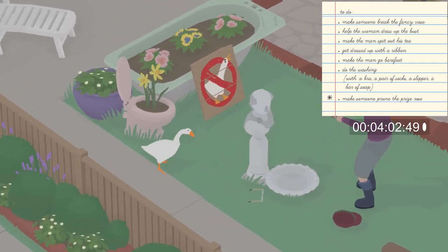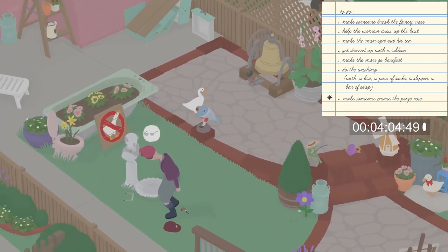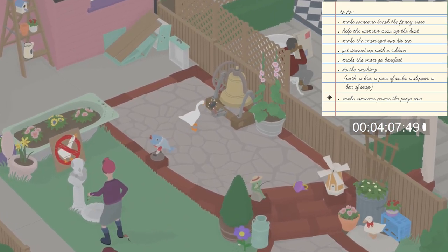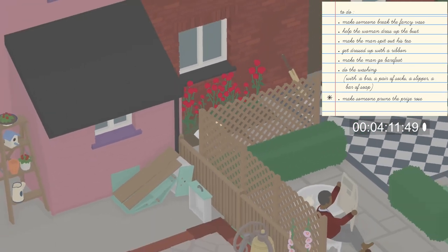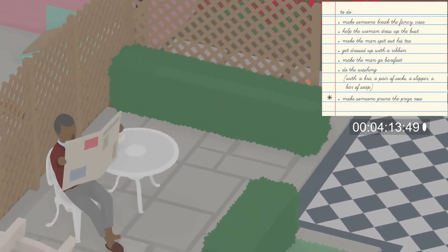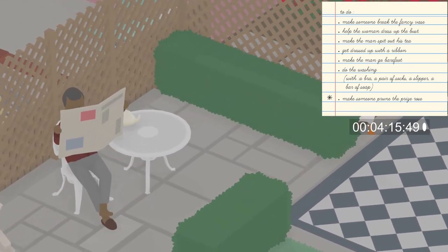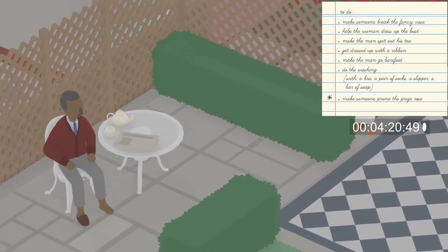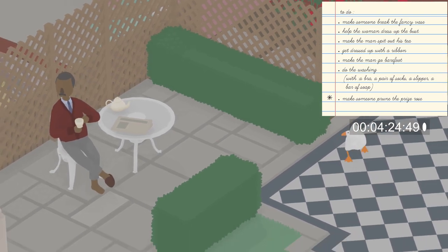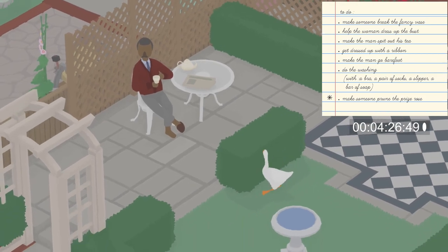Next up, let's head back over to the man's backyard and wait for him to start drinking tea. This will allow us to take the second slipper while he is mid-sip. Wait for him to be drinking the tea, then crouch and sneak up on him to steal the slipper.